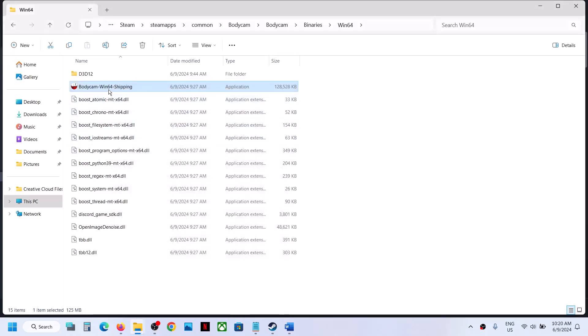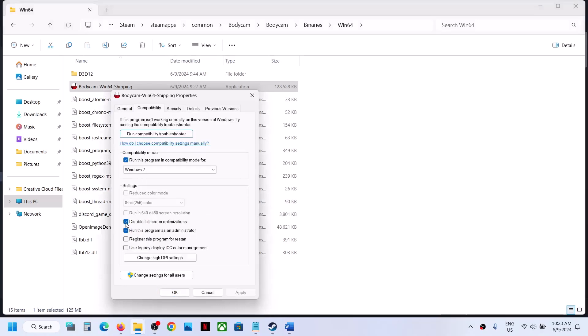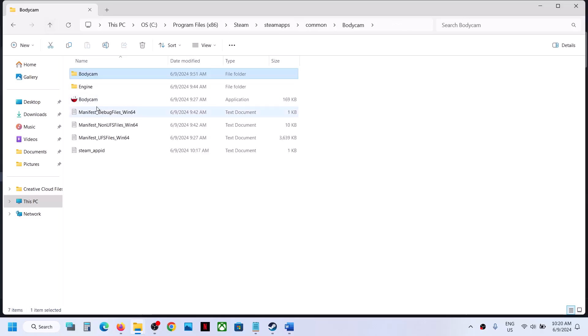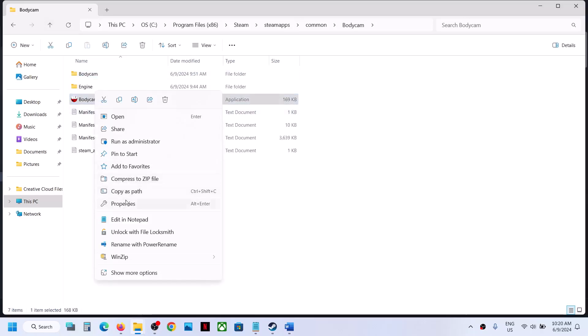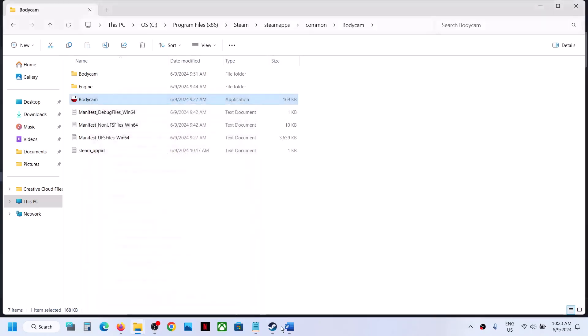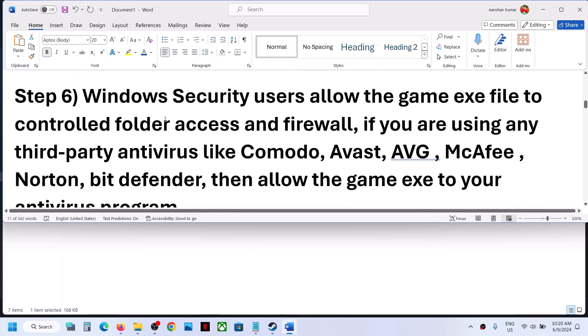If still not working after checking all those boxes, uncheck all the boxes, hit Apply, click OK, and go back. Do the same for the first EXE file — right click, select Properties, uncheck all the boxes, and then follow the next step.